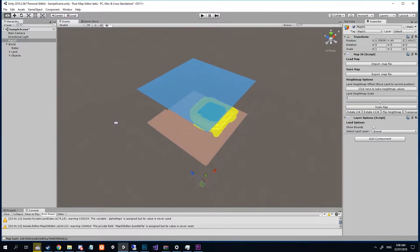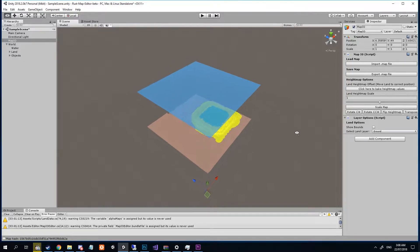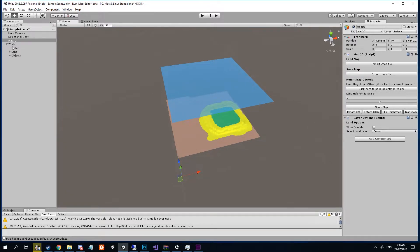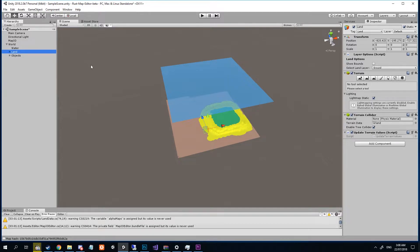For those of you that have already got Dez's editor, this is a pretty quick and easy fix. Simply import your map — as you can see I've done that here — and select the world tab, drop it down, select the land layer, and click on the land layer.